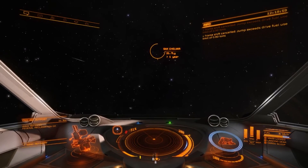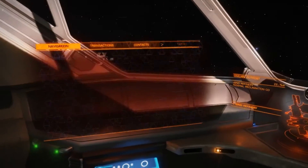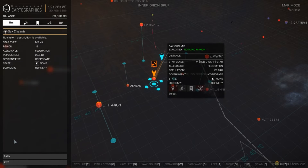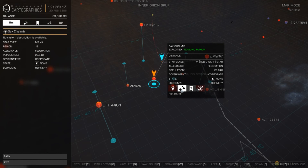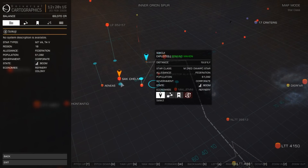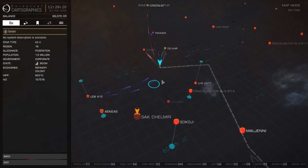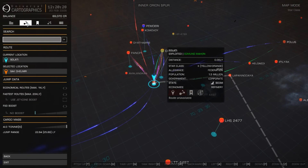So what you can do in that scenario is you really have to change your route. It doesn't mean that you've run out of fuel — it just means you are not able to make that journey in one jump. Clear your route, and then if you choose the same target, the game will reroute it accordingly.